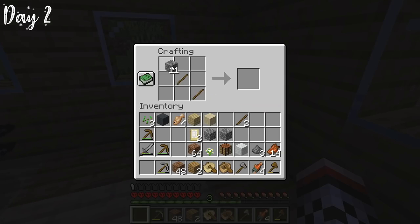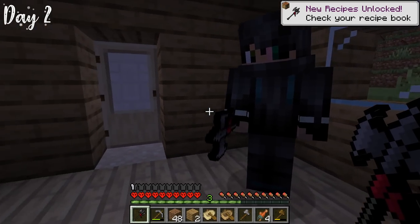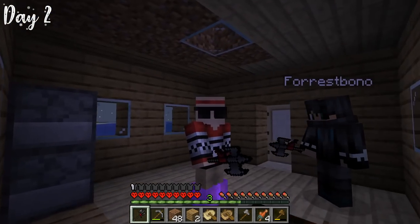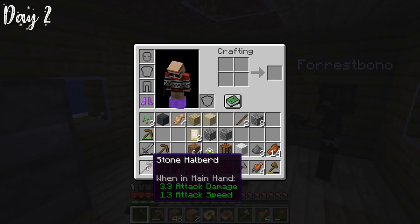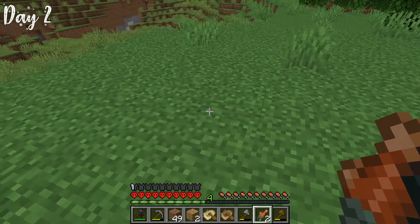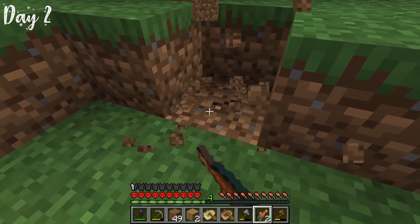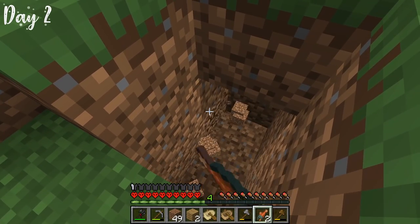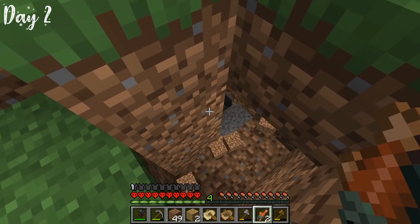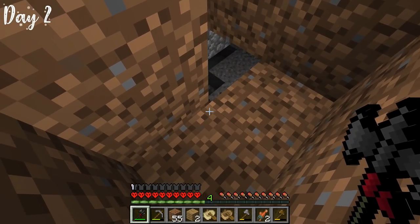In the dawn of day two, we decided to craft a Stone Halberd — a secret weapon that looks a lot cooler than it actually is. We figured out later that it does less damage than a regular stone sword. As I was walking around looking for food, I heard a lot of spiders and got really curious if there was a spawner underneath. I ended up finding a spider spawner in the ground.